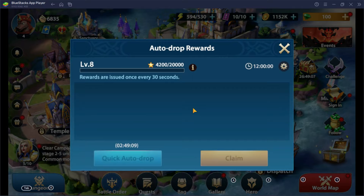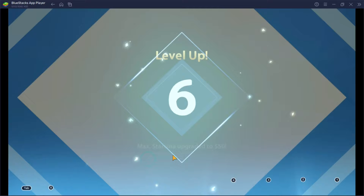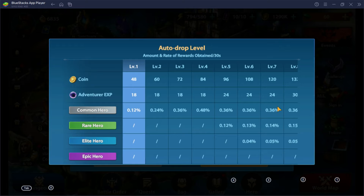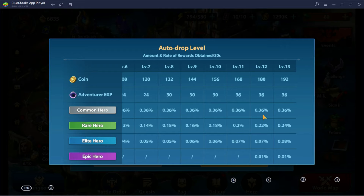Tip number 6: Always take advantage of those quick auto drops. This will only cost you 20 gems per claim and will provide you random resources. If you're lucky enough, you'll get an epic hero for free. Plus you can get adventure experience. The higher the adventure experience, the better the amount of resources.